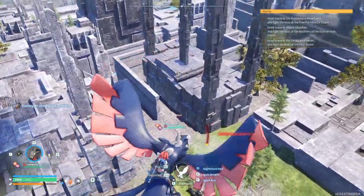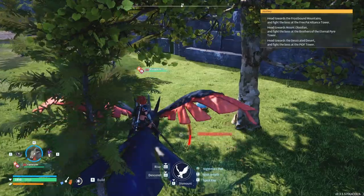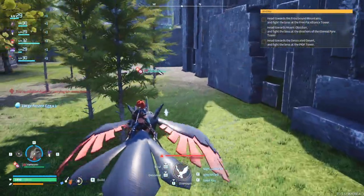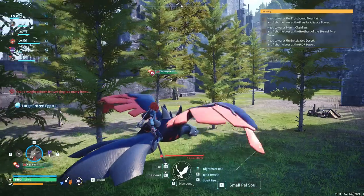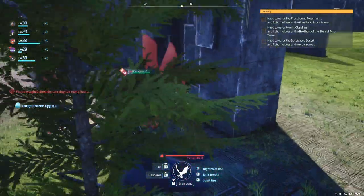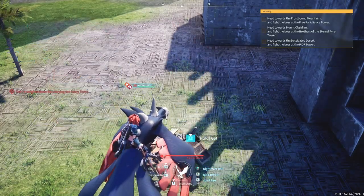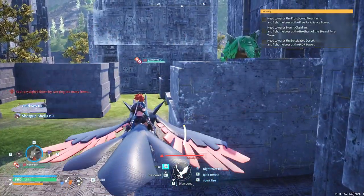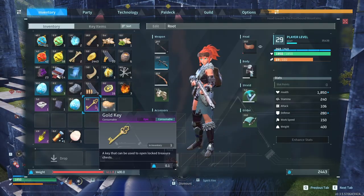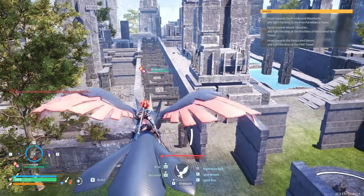What even is this? We got another egg. I do need some cold, ice element, water element pals — whatever it is. My arm is numb again, I need a new chair. I got a gold key! I've never got a gold key before. Epic rarity — I'm getting all sorts of stuff but I don't know what to do with it.